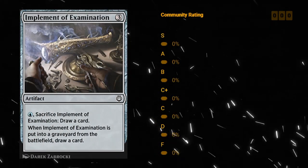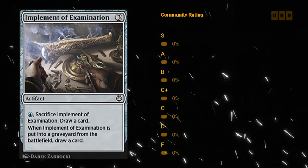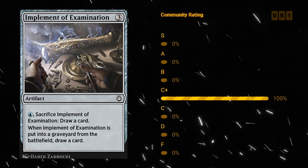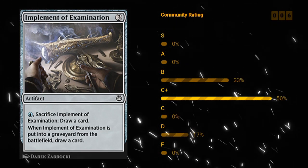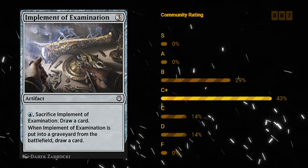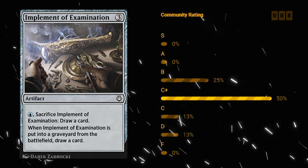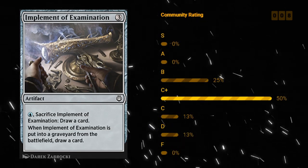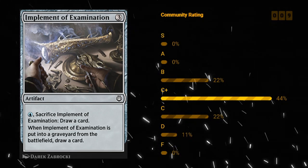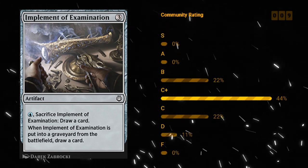Implement of Examination — three mana artifact. For one blue mana you can sacrifice it to draw a card, and when the Implement is put into a graveyard from the battlefield you also draw a card. So when you play this for three mana it does nothing, but then you pay one blue mana and get to draw two cards. It's a little bit expensive to pay the three mana up front. There are some ways to potentially sacrifice artifacts to still get the card out of the Implement without paying the full cost. I would give Implement of Examination a C.